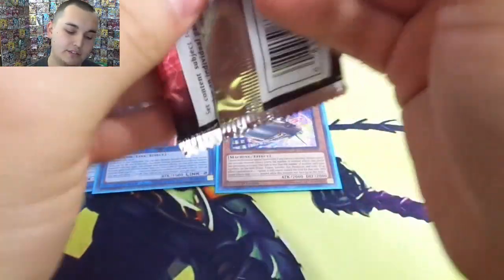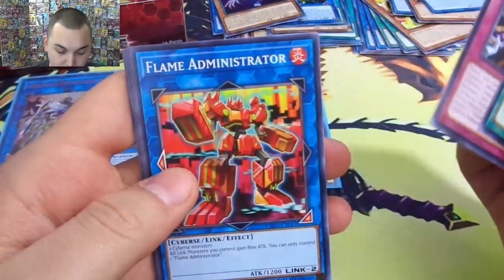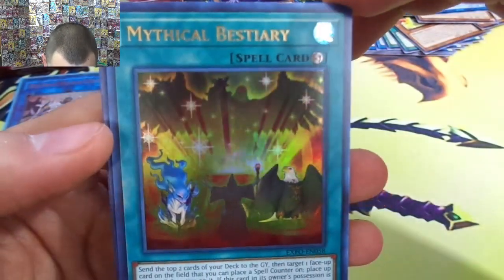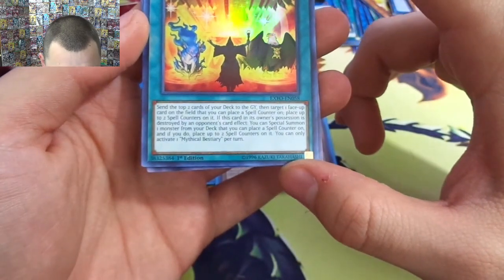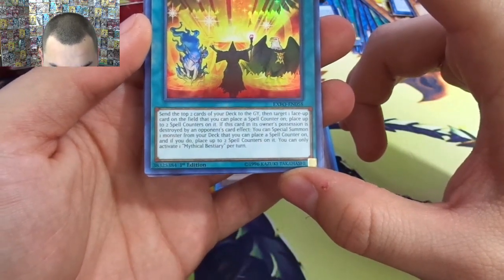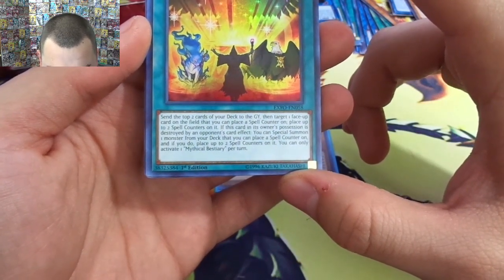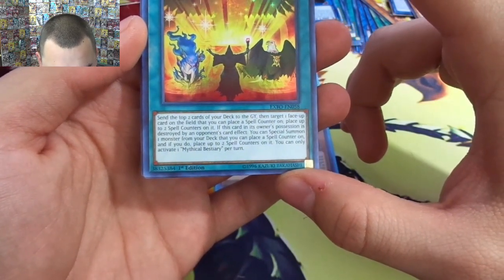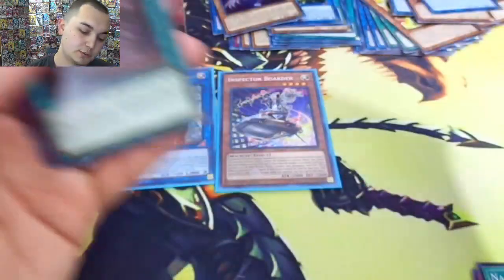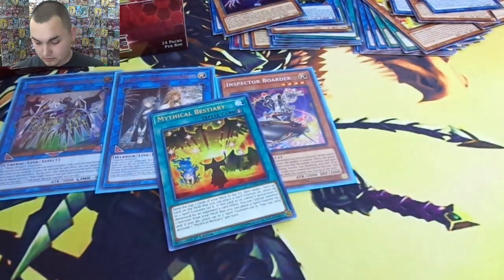People might not like link but I think after this set it'll be better — there's just gonna be more ways to play it. Flame Administrator, an Intruder. Mythical Besteria: send the top two cards from your deck to the graveyard, then target one face-up card on the field that you can place a spell counter on — place up to two spell counters on it. If this card in its owner's possession is destroyed by an opponent's card effect, you can special summon one monster from your deck that you can place a spell counter on and place up to two spell counters on it. You can only activate one of these per turn. World Legacy Scars, Scrambled Egg, Protector, and another Flick Clown.